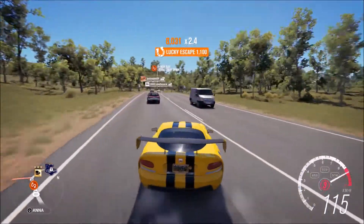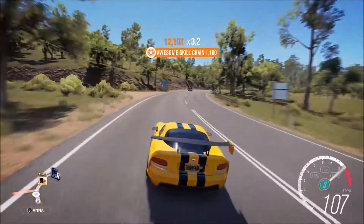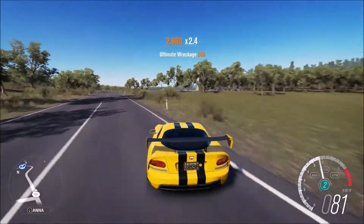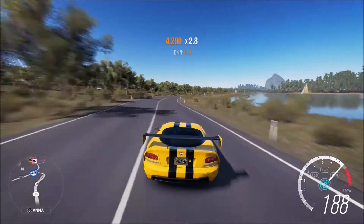Do a drift and near miss skill at the same time — a normal drift or E-drift is fine. If you hit a car trying this, it doesn't work. If it's dodgy and you're nowhere near the car, it's not going to work. It is very hard to do.